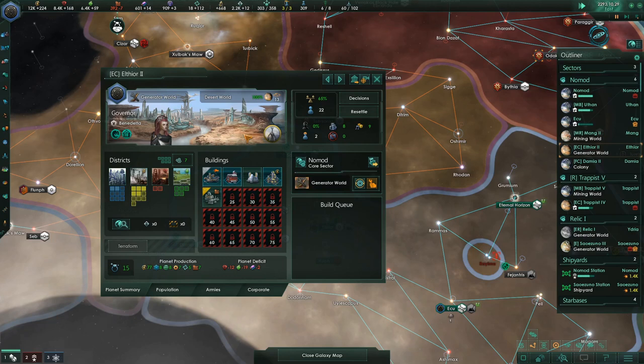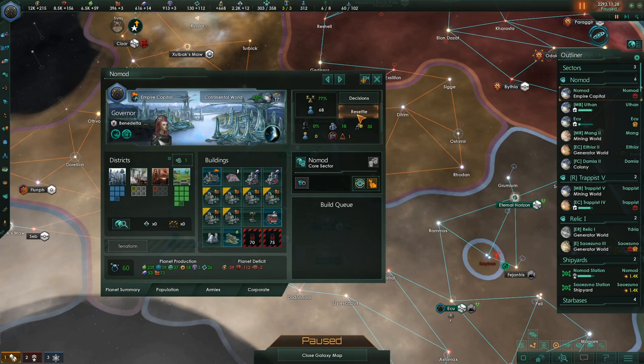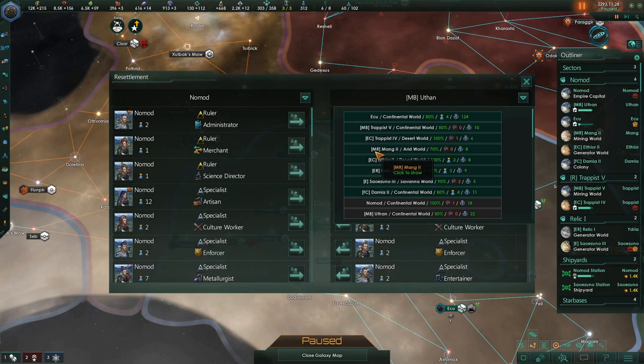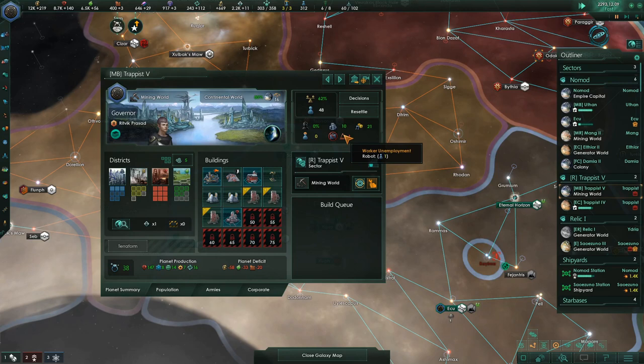This puts some people to work. Nomad is about to finish — it puts everybody to work except for one miner robot. We don't have any more mines here, so where could we move that person? We have mines in Meng, and we know from earlier we have mines on Trappist. Let's move that miner. Now we're back at positive for consumer goods, because we finally have enough of those jobs. That's great.